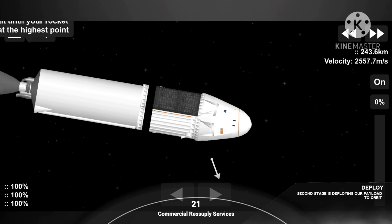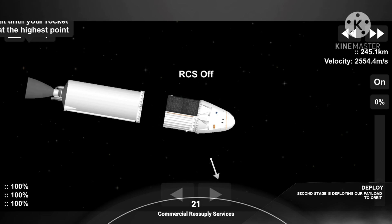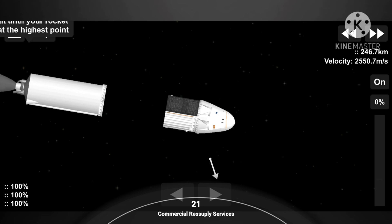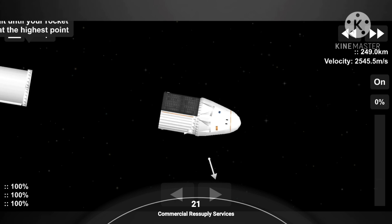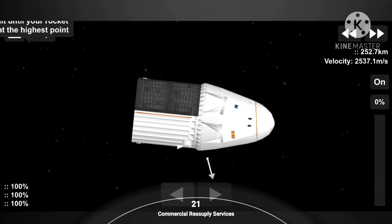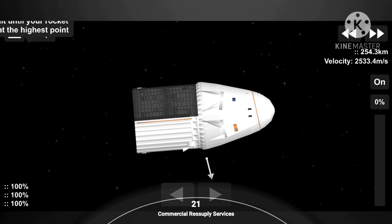Dragon separation confirmed. And there is Dragon separated from the second stage. What a cool view. It looks a lot different than our previous CRS missions. Dragon is carrying approximately 6,400 pounds of cargo to the International Space Station on this mission. A small portion of the cargo represents supplies for the astronauts — things like food and clothing. But most of the cargo represents science going up to the space station. The International Space Station serves as the world's leading laboratory for cutting-edge research and technology development that will enable human and robotic exploration of destinations beyond low-earth orbit.